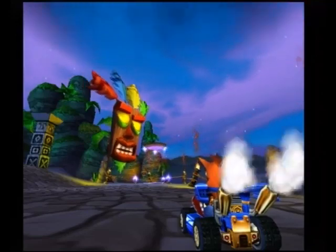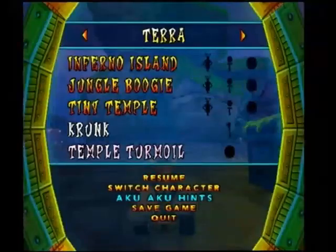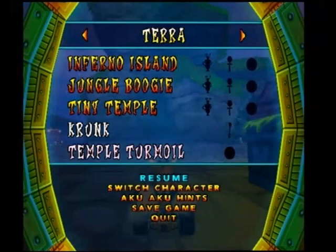Good luck, and drive fast. This is Sparky, your robotic assistant. Sparky can save your progress, switch your driver, and display information that will help you along in the Galaxy Circuit. You can contact Sparky by pressing the Start button.